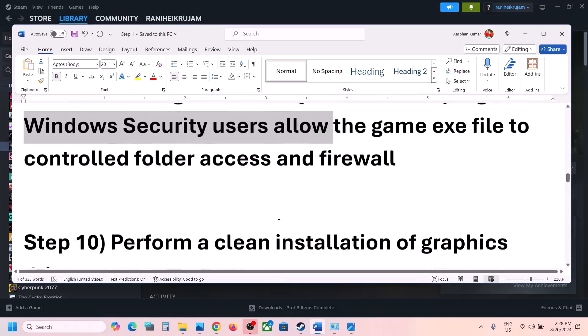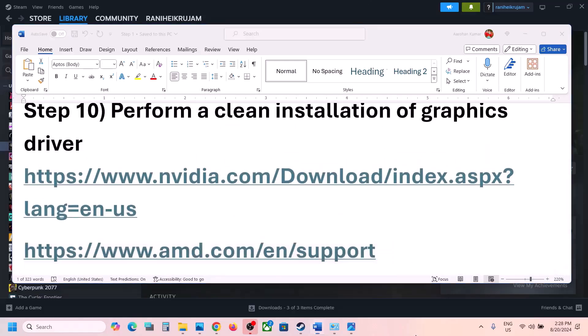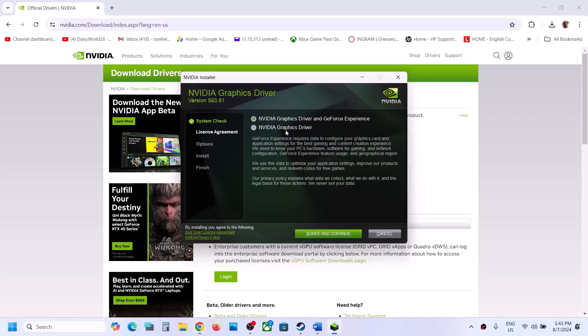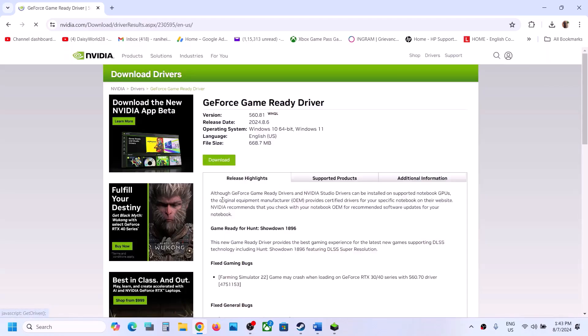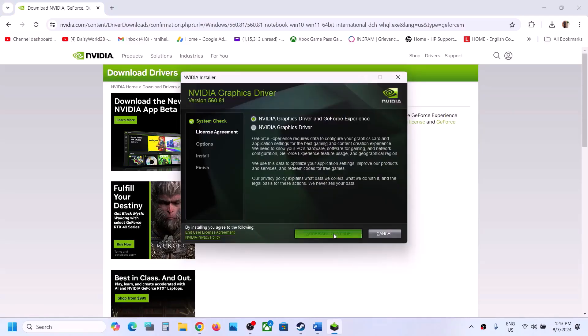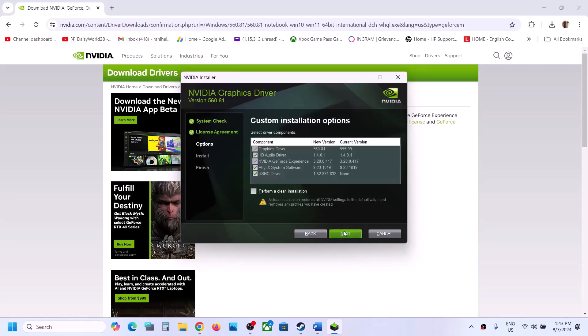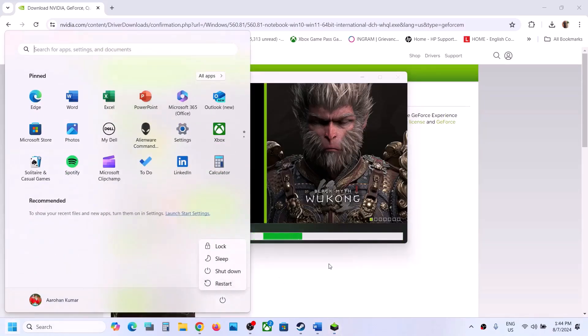The next step is to perform a clean installation of your graphics driver. If you have an NVIDIA card go to the NVIDIA website, if AMD go to AMD. Select your product type, series, and graphics card, choose your OS (Windows 10 or 11), select Game Ready Driver, click Search, then Download. Run the exe, click Yes, Agree and Continue, select Custom, click Next, check 'Perform a Clean Installation,' click Next, let it complete, then restart your computer and launch the game.